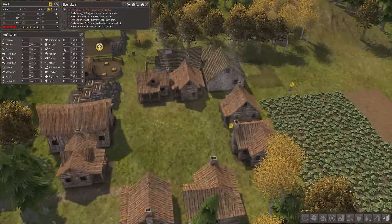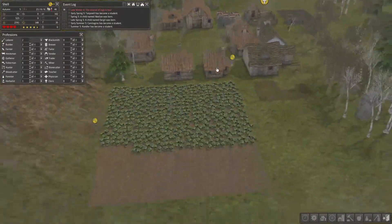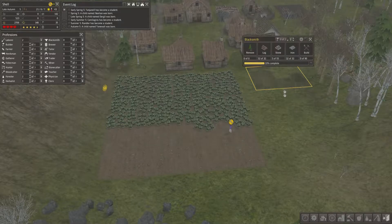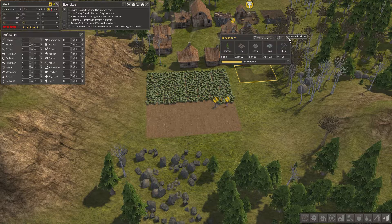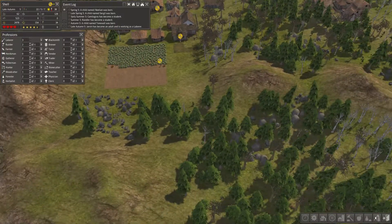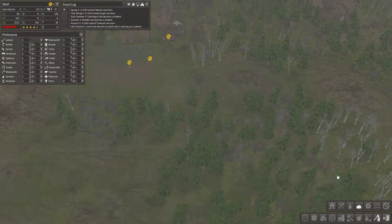Bunch of food, that's even better. Bunch of clothing, I guess that's good. They're yielding the potatoes — that's even better, that's great for food supplies. All the logs here, got some stone and some iron. They're building the blacksmith first by the looks of it, once they get stone. I think they are getting stone. Let's see — collect stone, collect the stone.